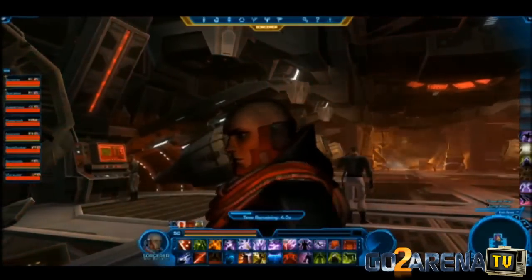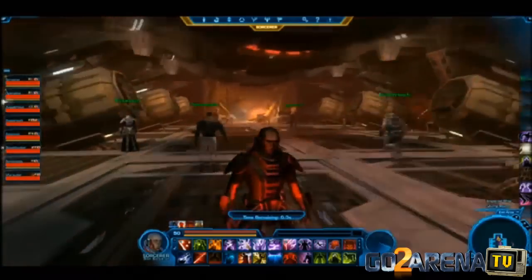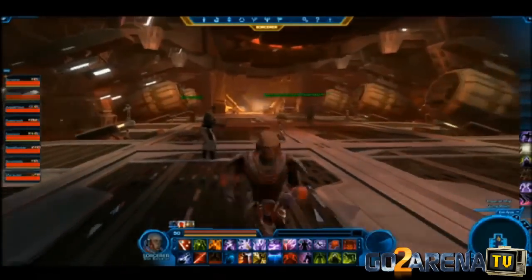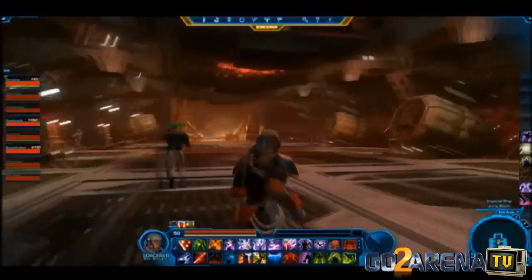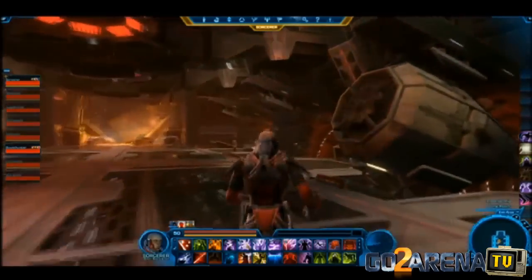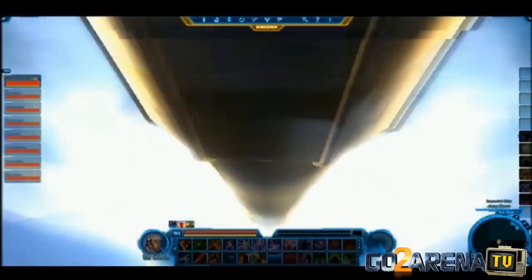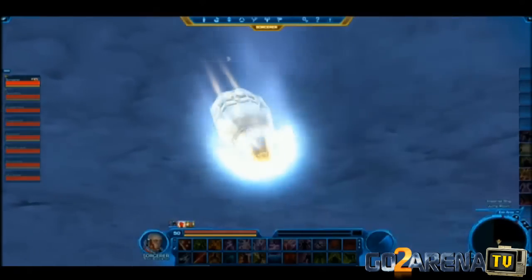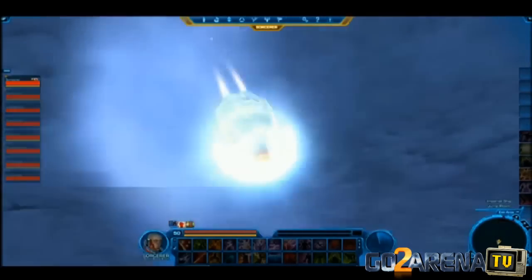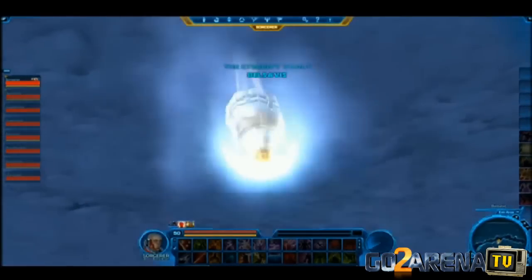A ship that just got shot down by the Eternity Vault's defenses, so they're forced to take escape pods to the surface. The Eternity Vault is an ancient alien prison in which the greatest threats in the galaxy are contained — ancient ones, including the greatest force wielders seen in 20,000 years. If he was to get out, it'd be a threat to the Empire and Republic alike, so they're here to stop him before he fully awakens.